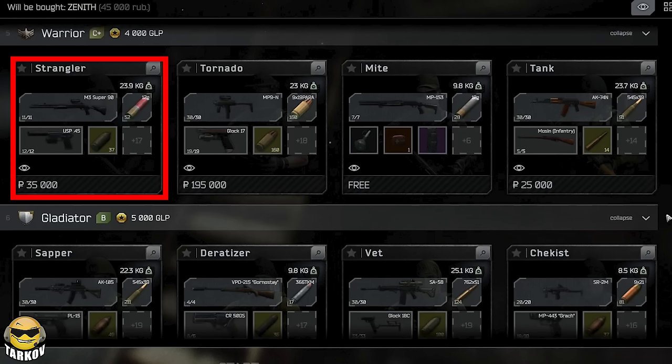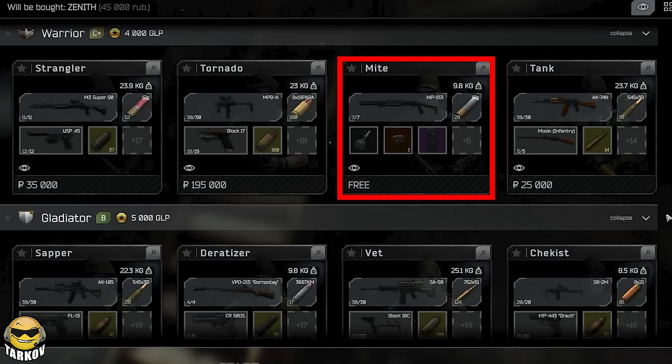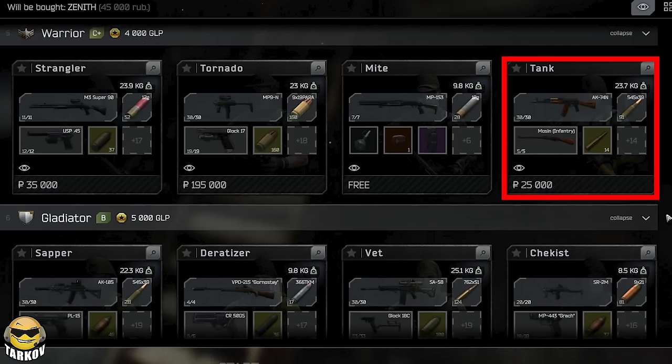Next is Warrior at 4000 GLP with the Benelli M3 shooting AP20 and a USP shooting AP — looks like something I'm going to try. There's an MP9 shooting RIP as well as a Glock 17 doing the same. MP153 shooting slugs for free and then a stock AK-74N and Mosin under tank there.